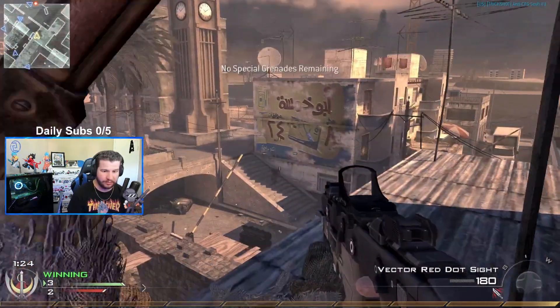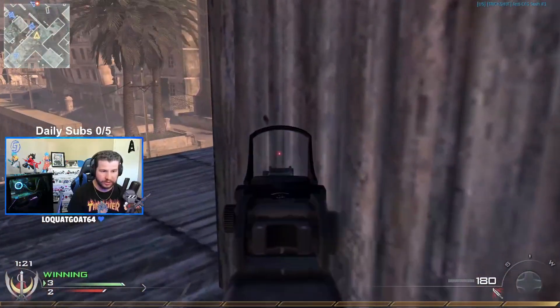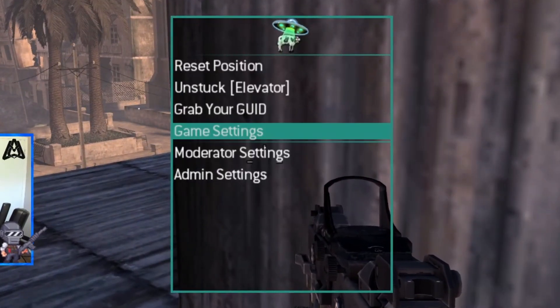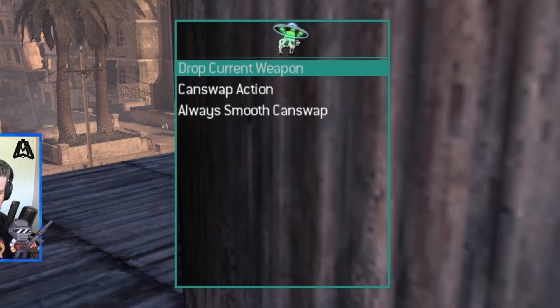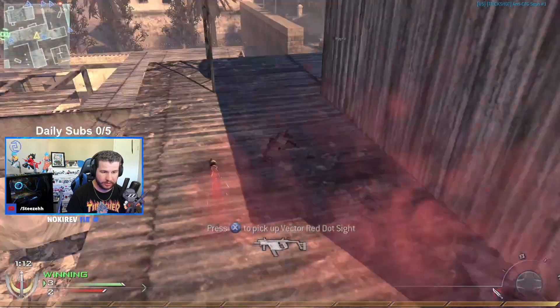If you're on IW4X like I am and you have Sesh servers, what you can do is open up your menu, go to game settings right here, weapon settings, can swap settings, and then drop current weapon. So now your weapon's on the ground and you can back all the way out.